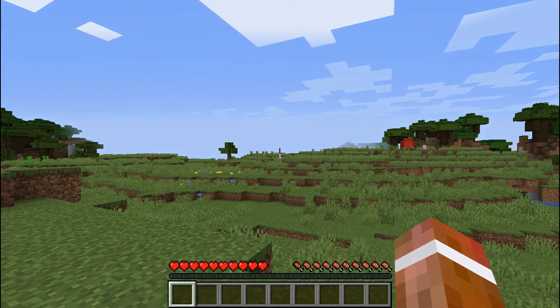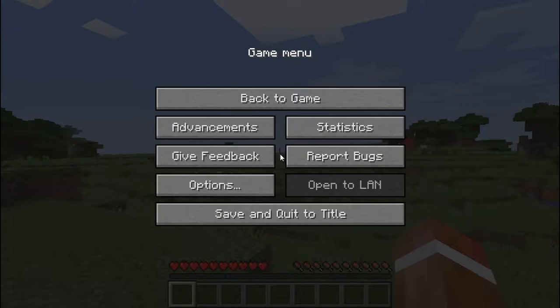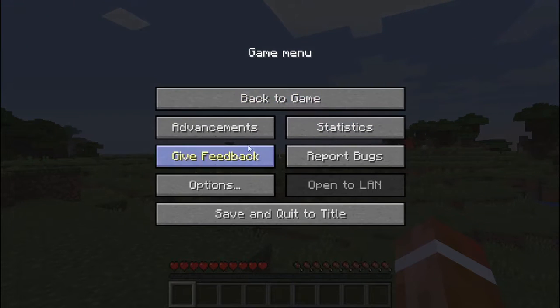In order to use the special commands you need to set up UHC, you can enable these commands by going into the pause menu and hitting the 'Open to LAN' button. An 'Allow Cheats' option will appear — click that, set it to on, then click 'Start LAN World' in the lower left. That's how you open up these cheats, so if commands aren't working, this is probably why.